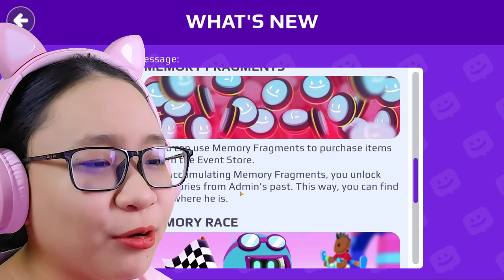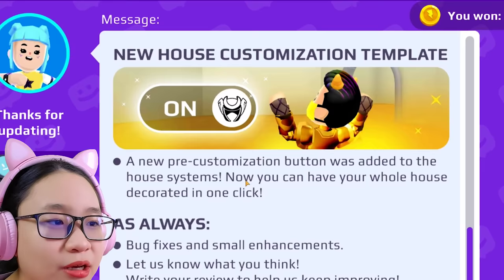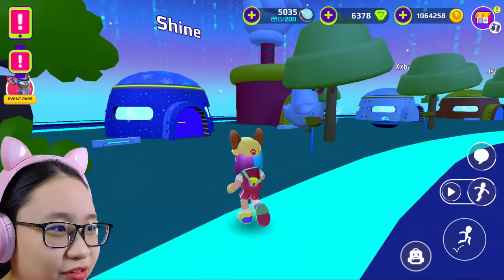'You can use memory fragments to purchase items from the event store. By accumulating memory fragments, you unlock memories from Admin's past — this way you can find out where he is.' Okay, there's a Memory Race too. And a new house customization template — a new pre-customization button was added to the house system so you can have your whole house decorated in one click. That's nice. So many updates!